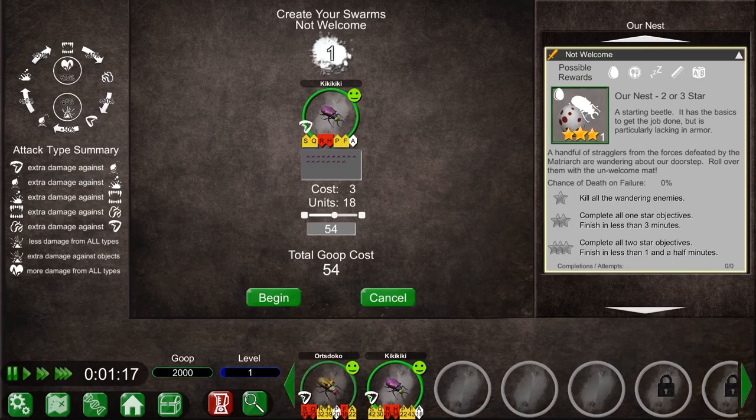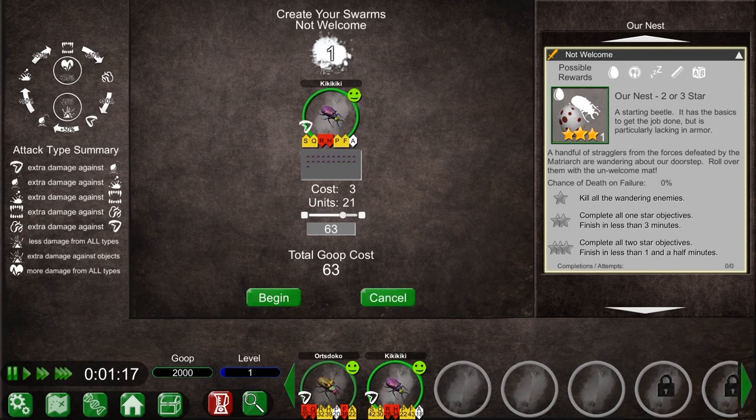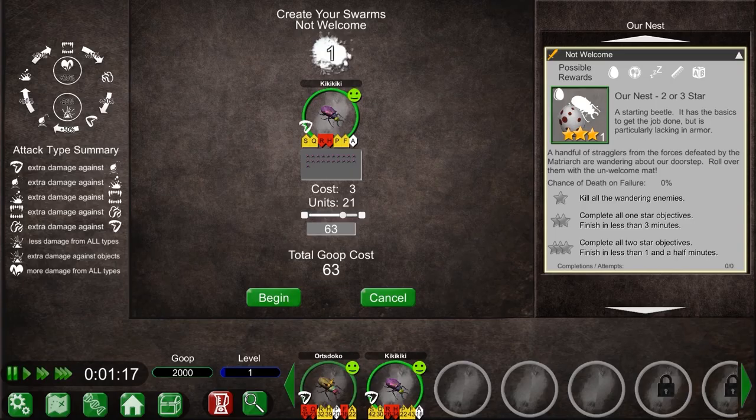In this mission, we can only choose one type, but it can be copied many times to form a small army. Notice that there is a goop cost. Goop is an important resource and shouldn't be squandered, so we don't want to send more beetles than we need. Also, keep in mind that the happier a beetle is, the less goop it will cost to send into battle.